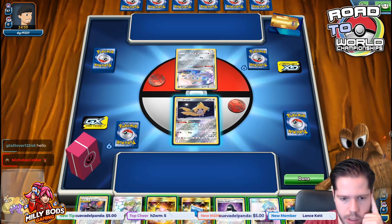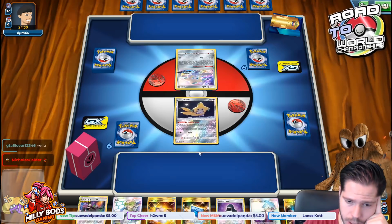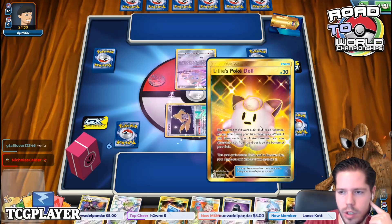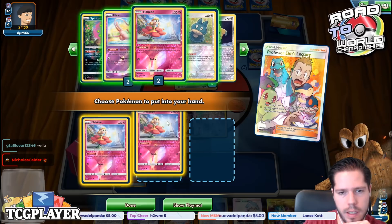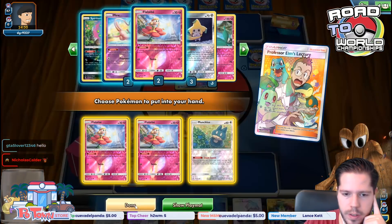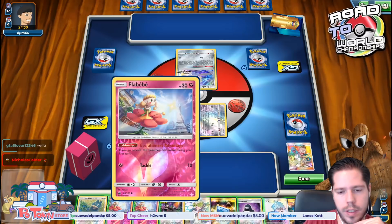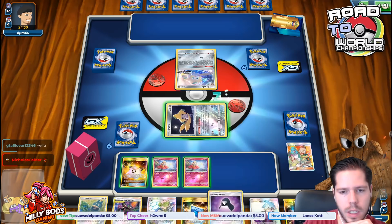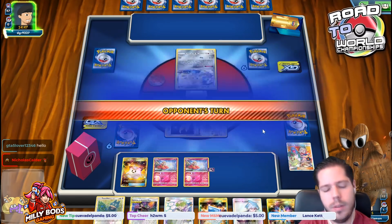We top deck Steven's Resolve — that's fantastic. I'm actually going to prioritize the Professor Elms over Stevens. That's way stronger for the setup. I don't see why I wouldn't get two Flabebes and one Munchlax. I'm going to keep Munchlax in hand because I do have the Pokégear. I'll attach the Stealthy Hood and then pass.